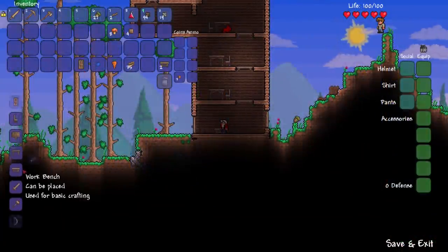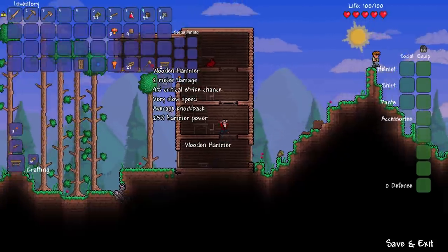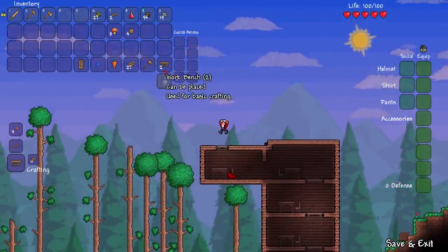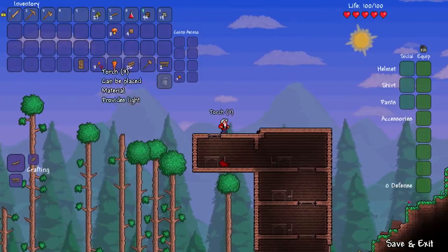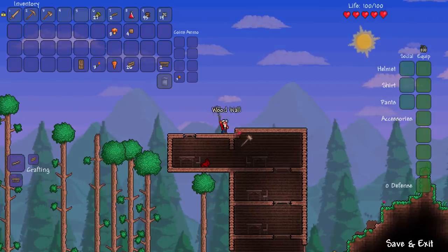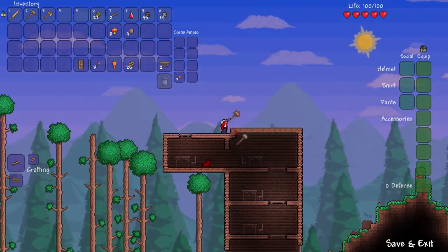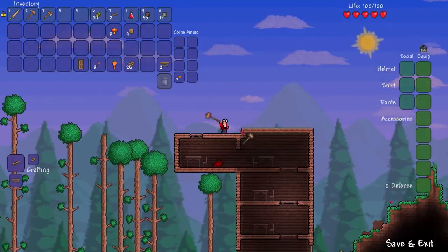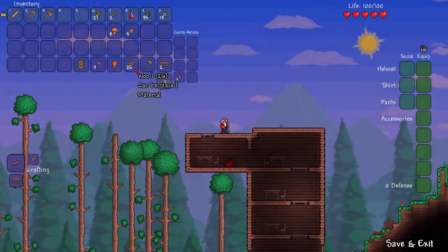I wanted a speedier start this time so I immediately got to work on a giant house factory for all of my NPCs. What was funny is that I grabbed a hammer so that I could start sloping some of the blocks on the roof — turns out I'm clueless, that came in 1.2. It's crazy to think that a feature we now use all the time just wasn't in the game at one point.